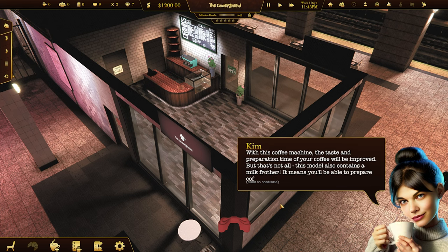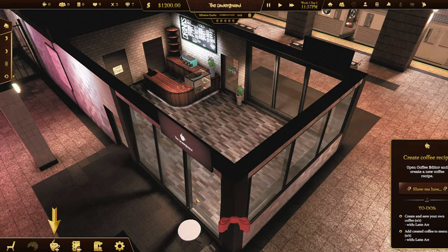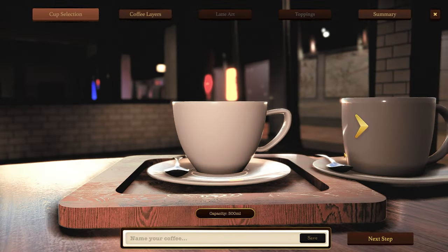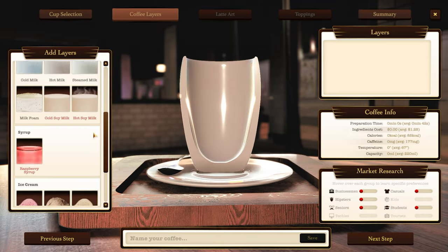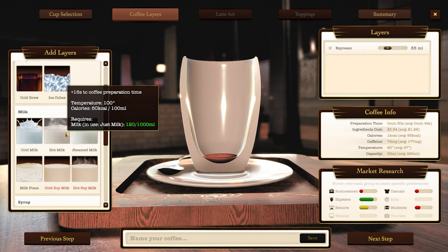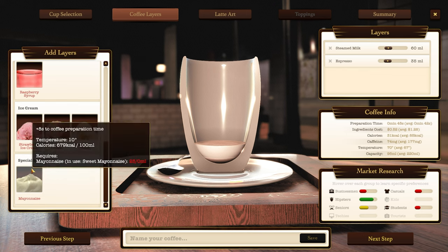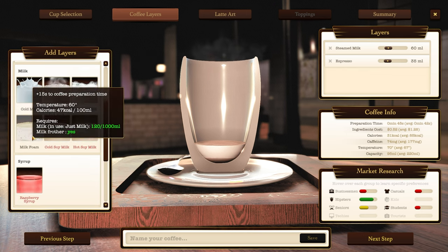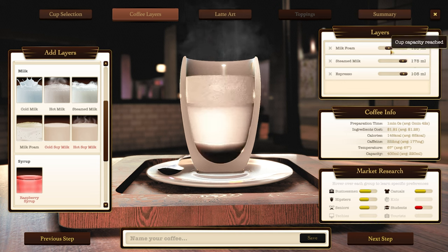But that's not all - this model also contains a milk frother. It means you'll be able to prepare coffees with steamed milk or milk foam and decorate them with latte art. Let's make use of it. What are we going to do... that one, next step. Coffee layers. Espresso. Let's go steamed milk. Mayonnaise - oosh. And milk foam. Espresso, steamed milk, bit of foam on top.